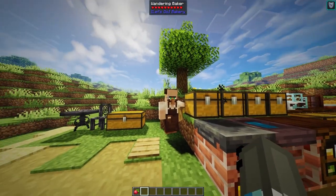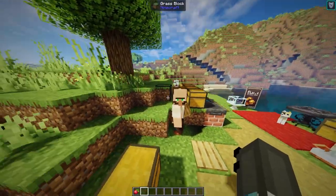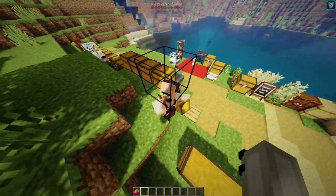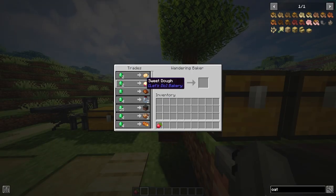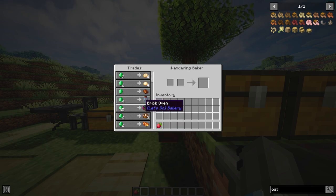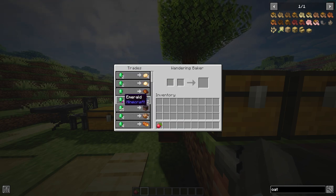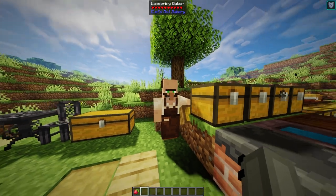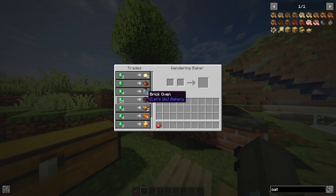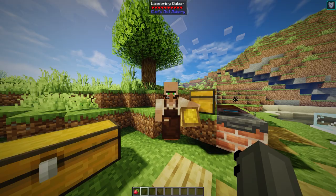Now we move on to the Wandering Baker, which I think has an absolutely amazing design. Look at this guy - and he's trapped in barrier blocks. He essentially just trades loads of random things, just like the Wandering Trader, for an absurd amount of emeralds, so he's kind of useless. But if you're in a pinch and you need some stuff, he's your man to go to.